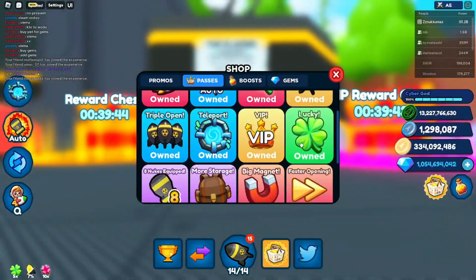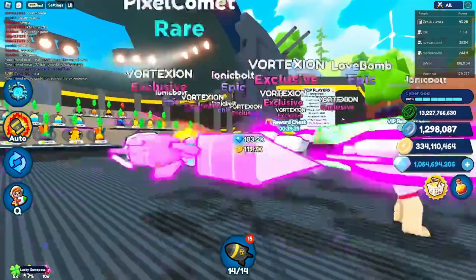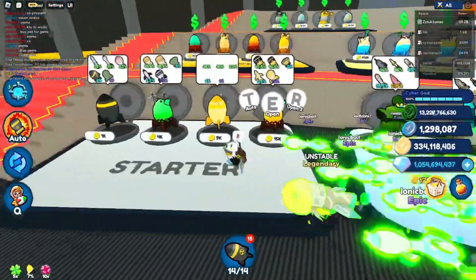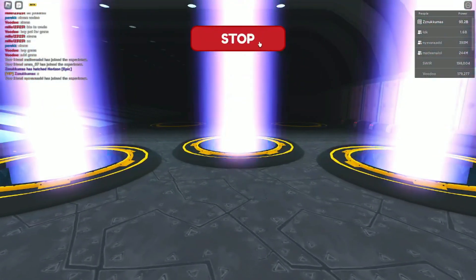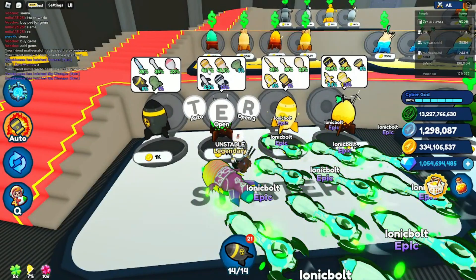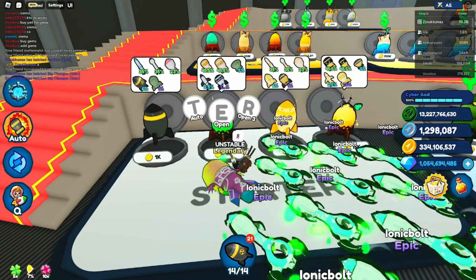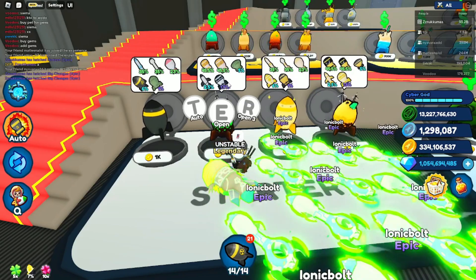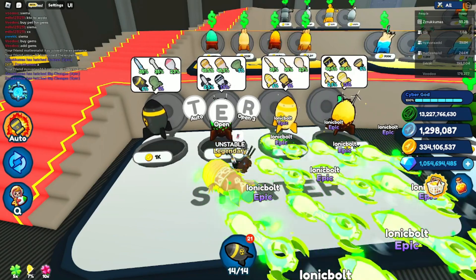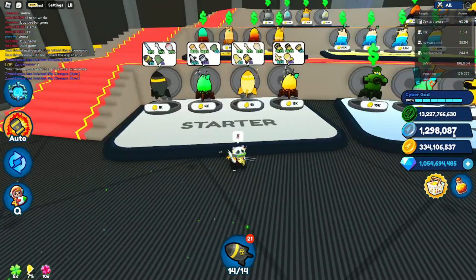The next one is the lucky game pass — it gives you five times luck on every new egg. If you buy it, it gives five times luck to the egg, so if something is a 1.5% chance it becomes like 7.5% to hatch that epic. It's really cool.